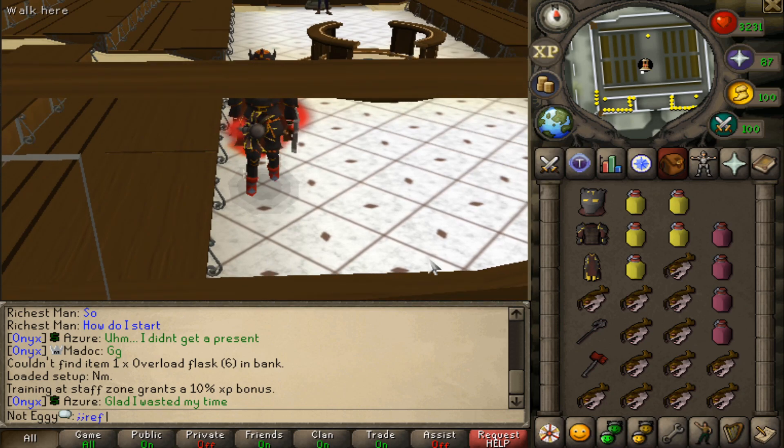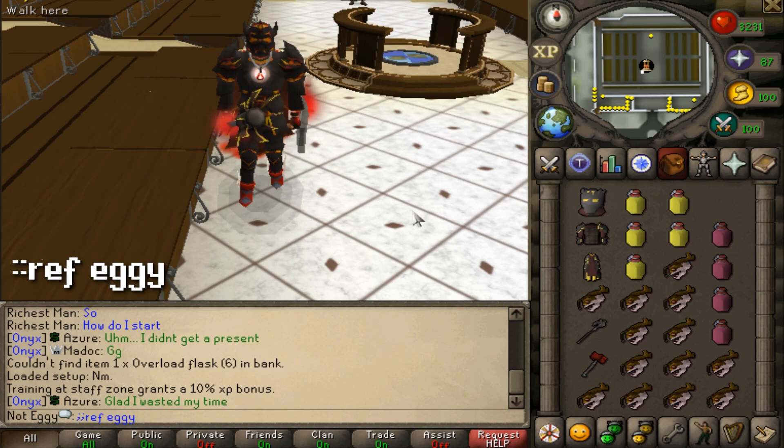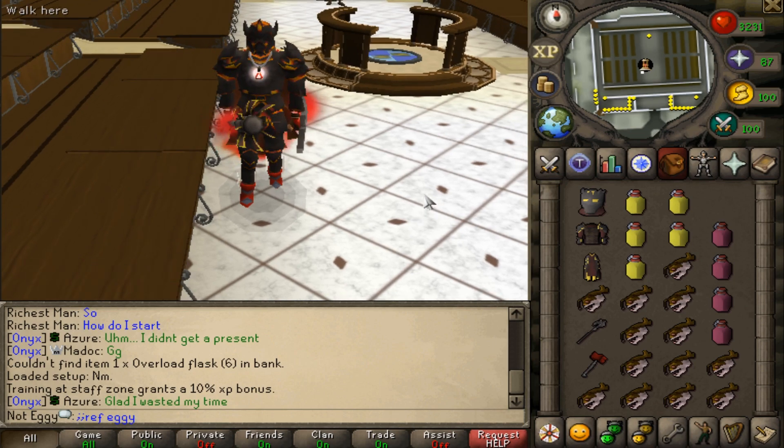Upon arrival, make sure to set colon colon ref and my name Eggie. Doing so is gonna give you guys a free $6 super mystery box, which is a nice little head start towards your accounts.